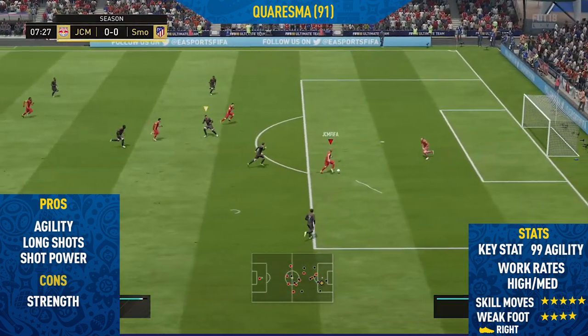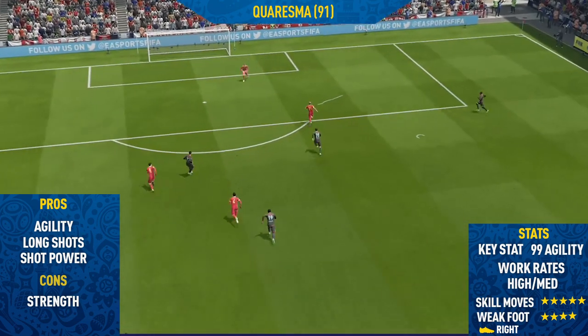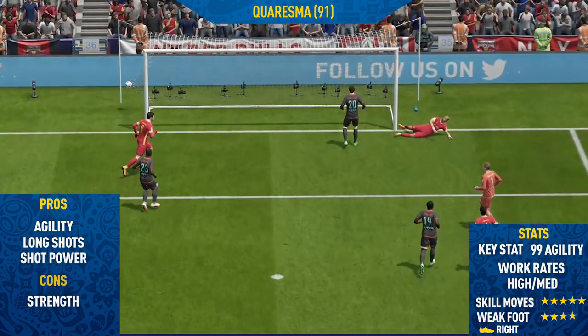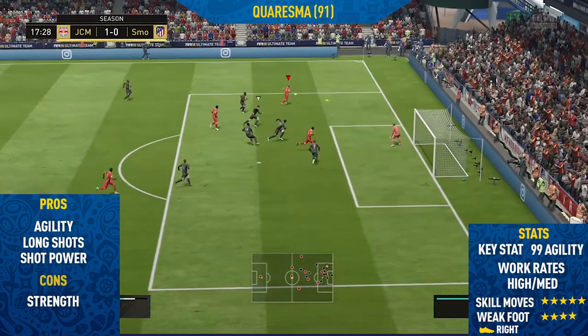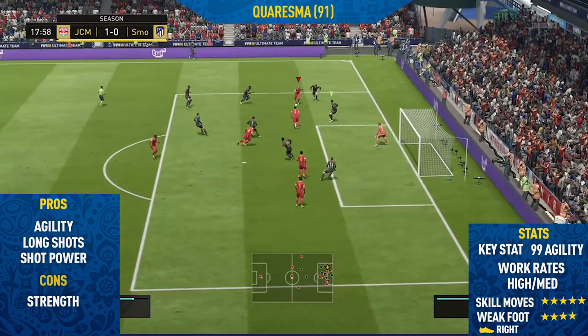Overall, I would definitely recommend trying out this card. He's only around 25k, so if you don't like him, you can easily sell him on and won't lose many coins — well, you lose a few on EA tax. A really good card overall. He's got 5-star skill moves and also a 4-star weak foot, so he can finish on that weaker left foot. So guys, this has been the highlights — now let's get into the overview.